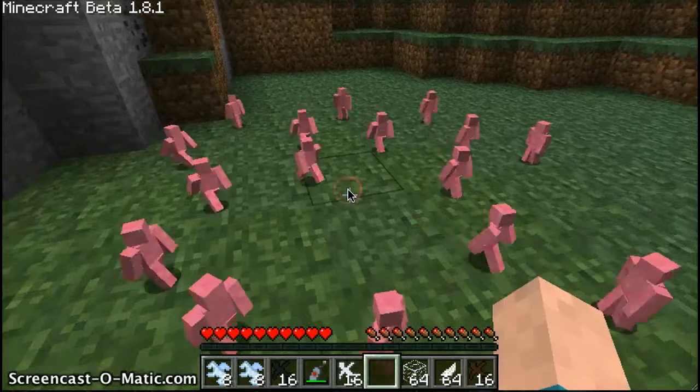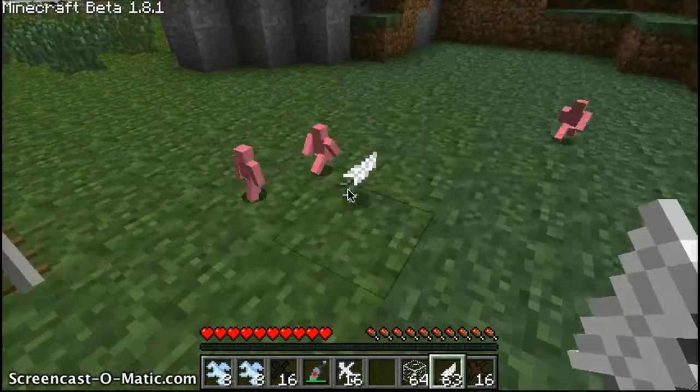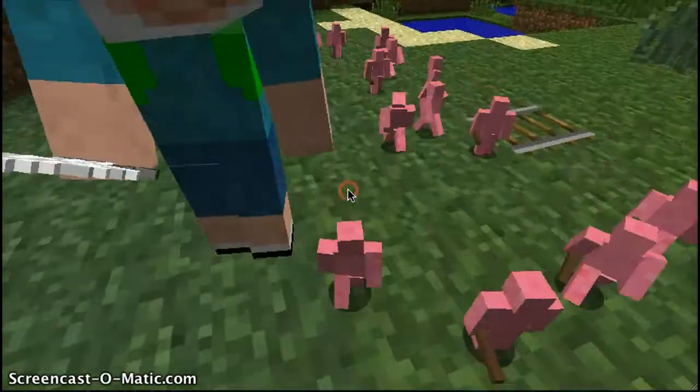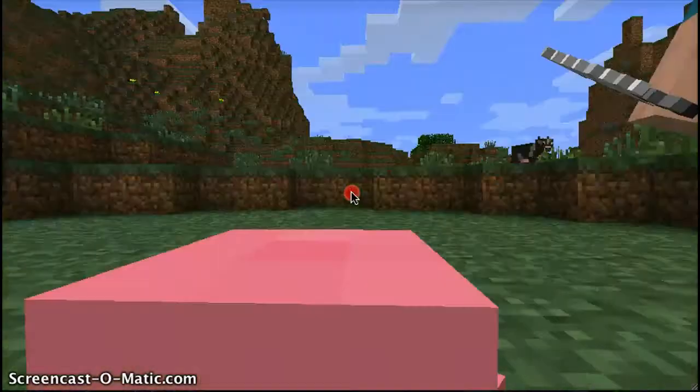And then we got pink, which I showed you around earlier. And these are parachutes — they can be used as parachutes.